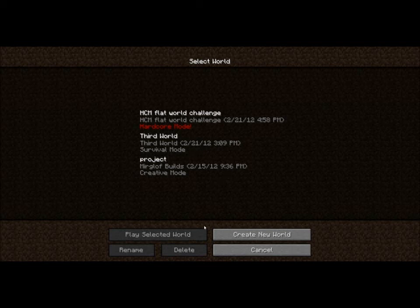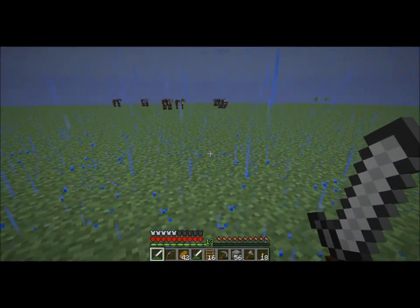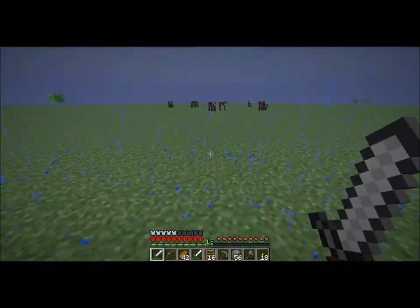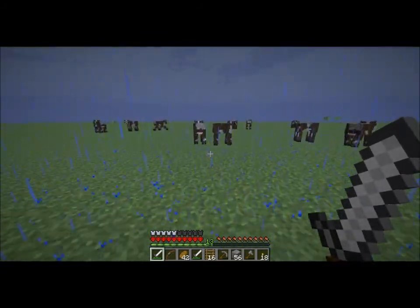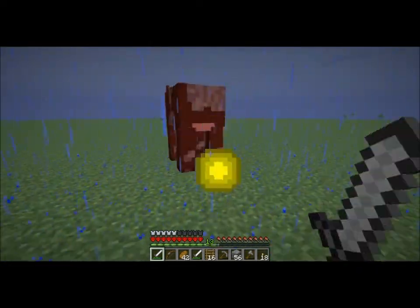This is Myrgloth and this is the Hardcore Mode Super Flat World Challenge, where the goal is to get 80 gold ingots, to make 20 gold blocks to make a Menger Sponge — a Golden Menger Sponge. We're going to kill these cows because they will give me lots of meat, and I won't have to depend upon bread anymore.